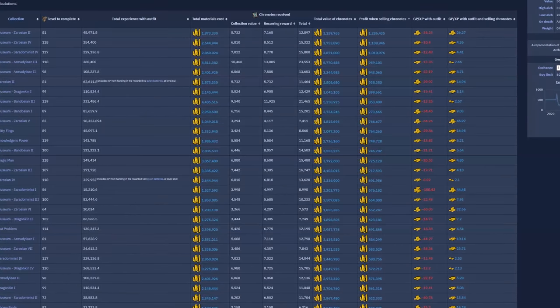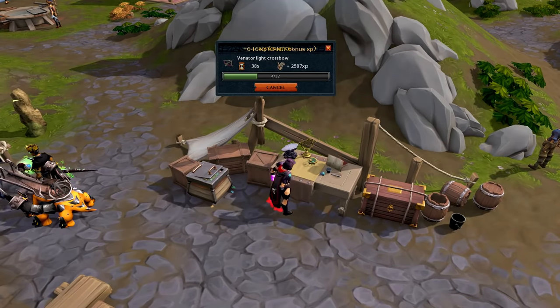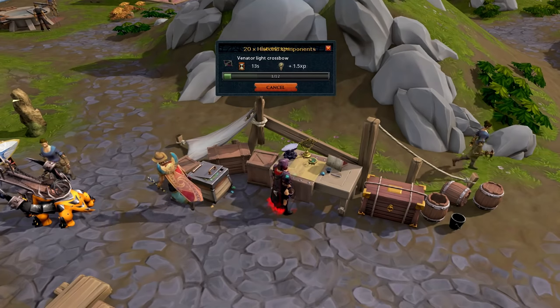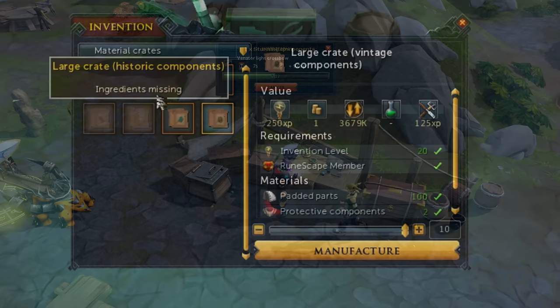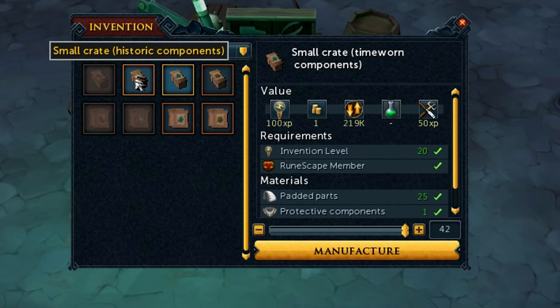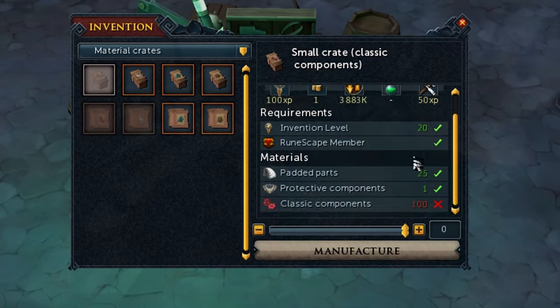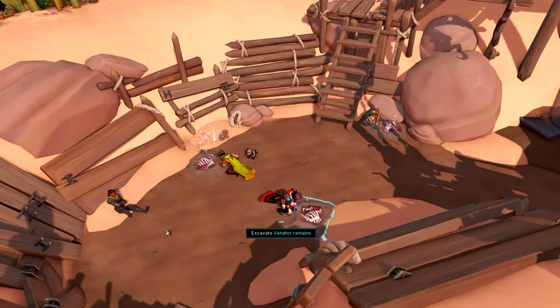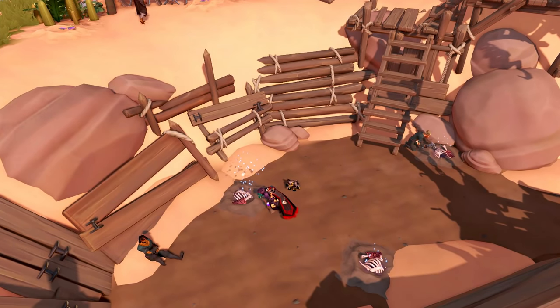While you can farm logs for Kronite, you'll likely be making more money by disassembling tier 1 artifacts for components — more specifically, classic and historic components — as they'll be the most profitable for your account. You basically craft them into a component crate with Invention, requiring level 20 Invention, and then sell them on the Grand Exchange. There is one problem though: this method requires level 20 Invention, which new accounts obviously will not have access to.